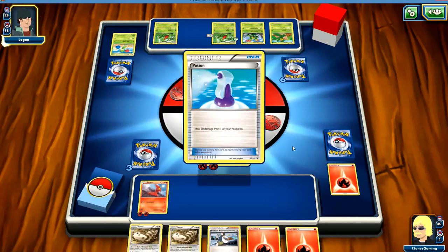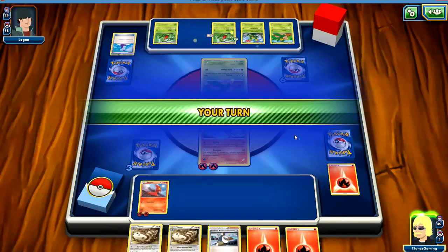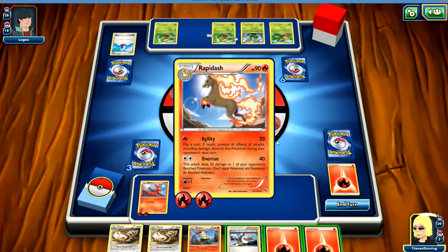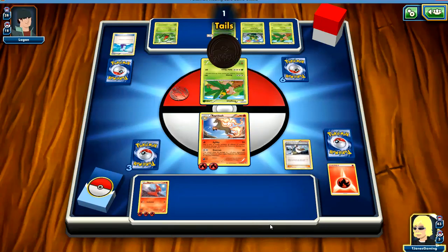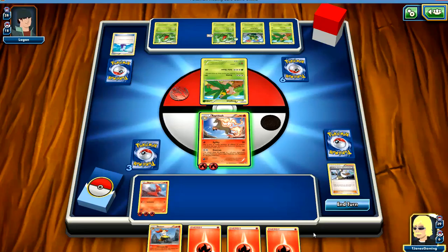I woke up, but he's just been flipping heads like nobody's business. So he's going to shuffle his hand into his deck and draw five new cards. He got another Tropius and evolved that guy into Grovel. He's going to do Cut so I'm not asleep, which is awesome.